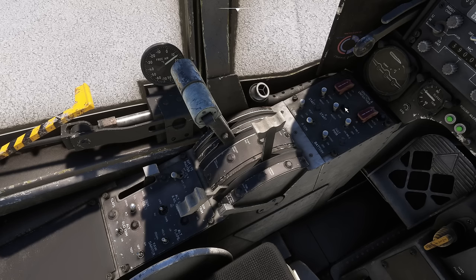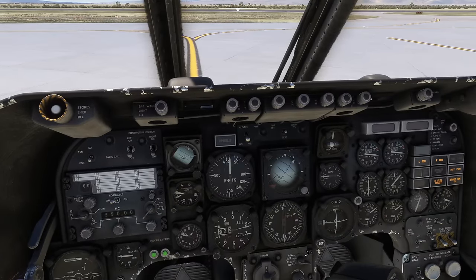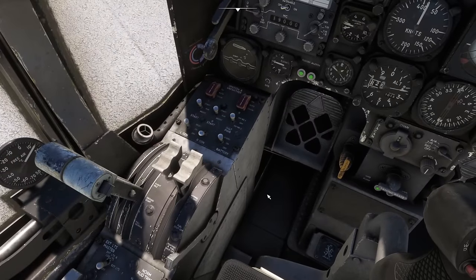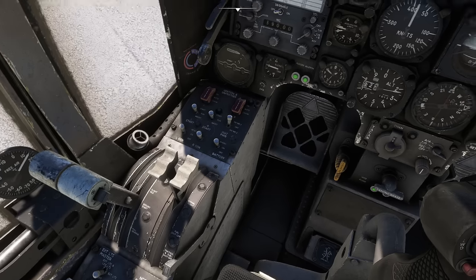Once the engine has stabilized, you can turn the left generator to on. Then we basically repeat that for the right engine — starter for the right engine to start, come over and watch the RPM. It's a noisy one, isn't it? But we'll be closing the canopy in a moment. According to the official checklist, closing the canopy is one of the last things you do — I imagine in the real world you might be shouting out of the window to the ground crew. Gone past 10%, so the fuel can go to normal. Once the engine has stabilized, we put the generator on for the right engine.